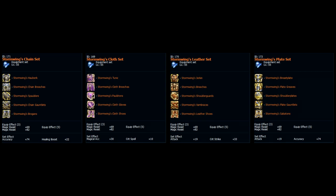All Eternal sets have a huge magic resist bonus along with two offensive stats, except for Chain, which gets healing boost and accuracy.